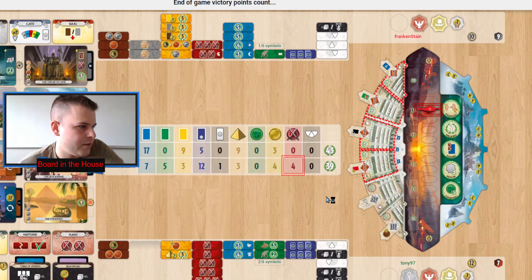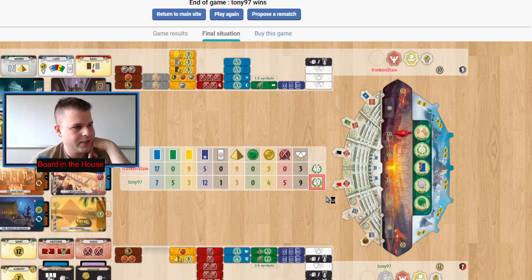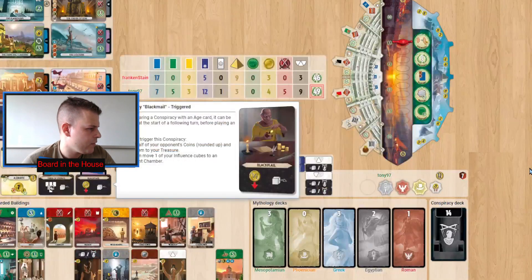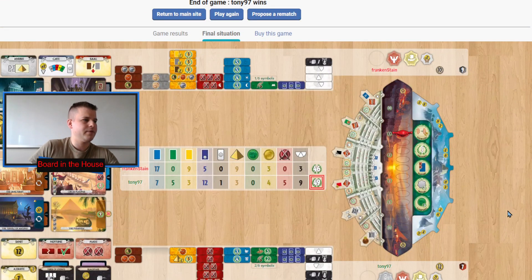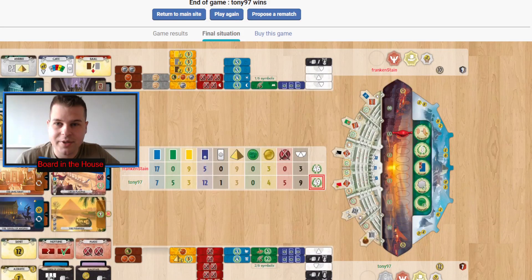Tony actually pulls it off this time! Even though Tony made some really weird moves in the beginning, and Frankenstein also made weird moves, it actually came down to Tony in the end. They ended up pulling off that conspiracy — the blackmail to half the coins. I think they did that move just before they built the Study. That may have had an effect. How many coins were lost? It doesn't say in the log.